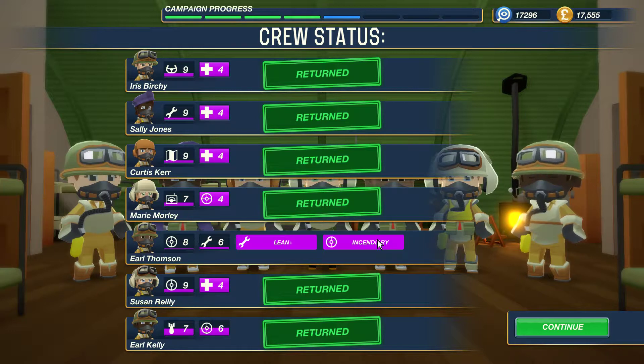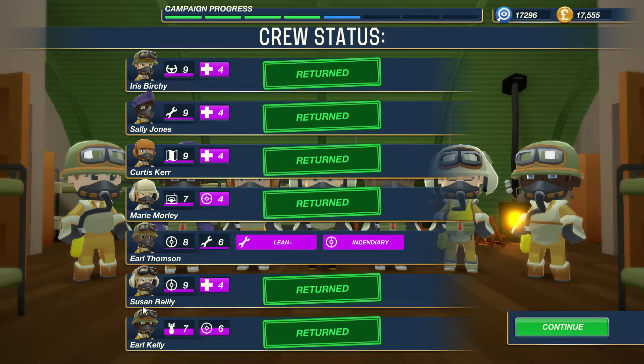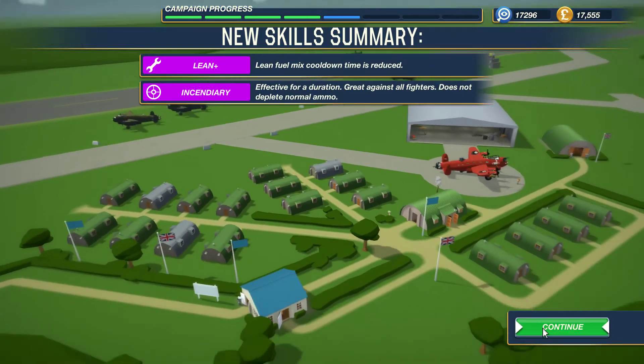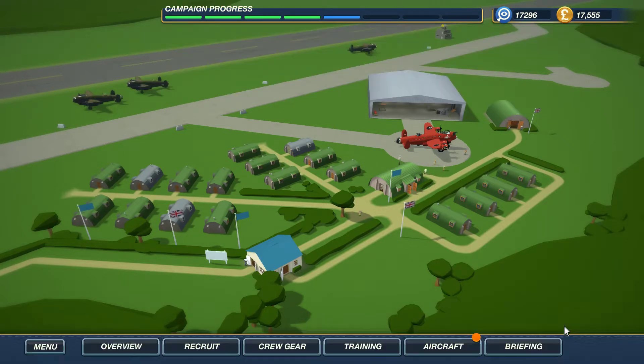Incendiary — nice. This kind of tells us that Susan is getting more kills. I always had the feeling that the tail turret was doing most of the work, but maybe it's actually the top turret. Probably because I never reload for Earl Thompson. Inflatable dinghy. Engine extinguisher mark 4 — what? We are in the fifth.